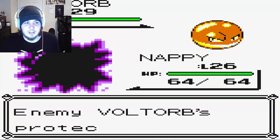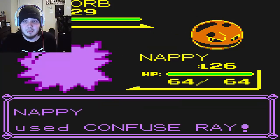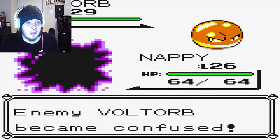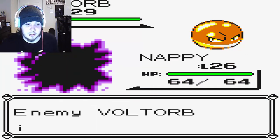This isn't going to help very much because Voltorb and Electrode are really fast. Electrode, Kabutops, and Alakazam are the fastest Pokemon you can get in Gen 1.